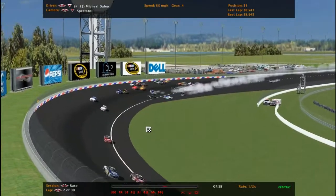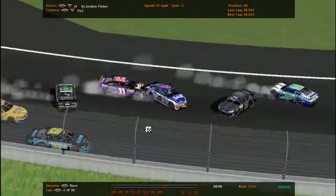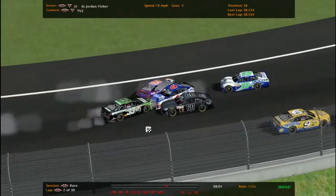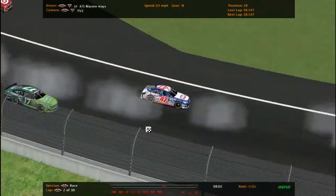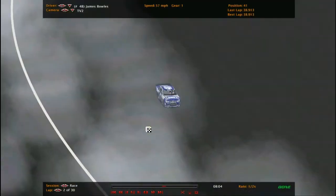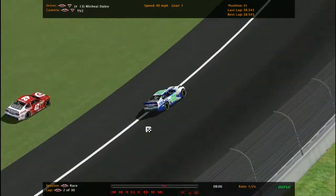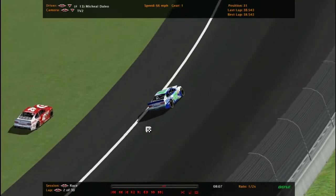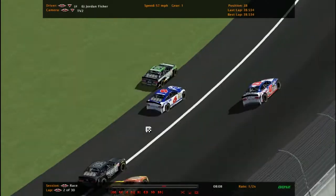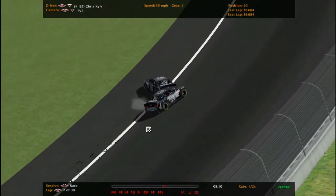13 goes around again, everyone's still scattering. Riggs gets up into the wall as well. 31 through the grass, and the 11 — AJ Green — wrecked. Riggs wrecked again, lots of drivers wrecked again. Outer disappointment for a lot of drivers this season, and they want this season to end right now. But we still got a couple races left. And the two teammates run into the back of each other.